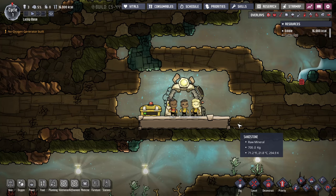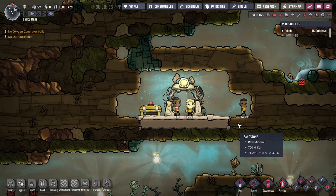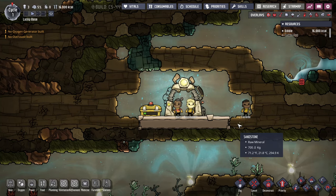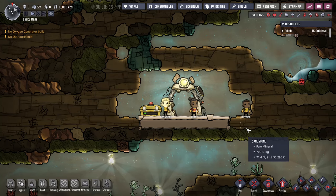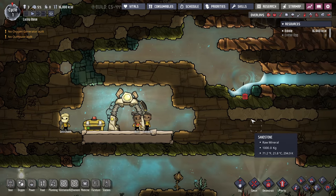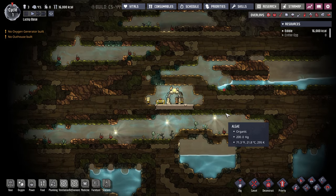Welcome back to more Oxygen Not Included tutorials. This one's interesting — I've been excited to do it for a while. It's going to be all about geysers, vents, volcanoes — whatever you want to call them. They're all basically the same thing: natural structures that produce renewable resources for you. That transitions us into the first point — why these are important and why you want to look out for them.